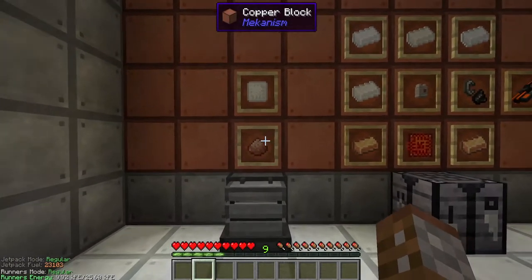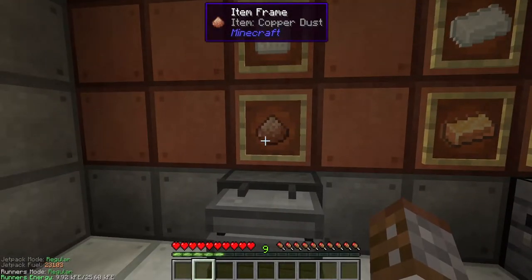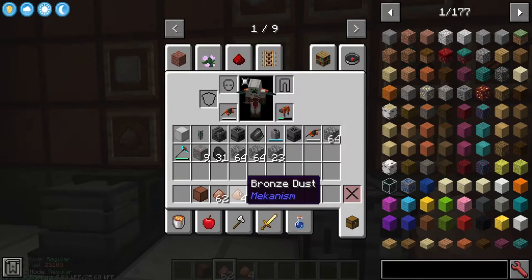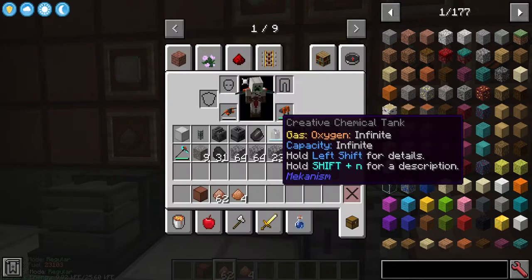Inside the Metallurgic Infuser you're going to need three copper per one bronze. So one tin with three copper gives you four bronze dust - it's a very simple way of getting your bronze. To get the bronze ingots you just smelt the dust, very simple.